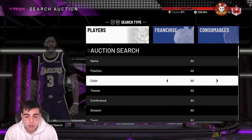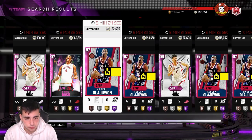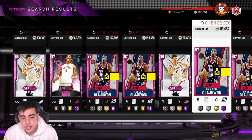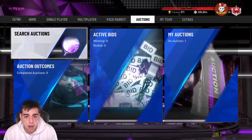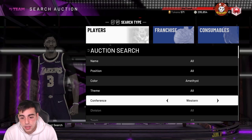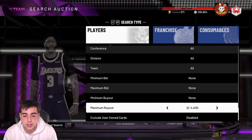A ton of cards are gonna drop. There's always a pre-market crash happening right now — that's why Hakeem is so cheap. This video is being posted around 9:30 Eastern, and you're gonna see the market slowly go down and down. When Prime packs drop, rush to the Amethyst 20s filter — this is low-key the best filter in the game. Look for Giannis, Curry, LeBron.